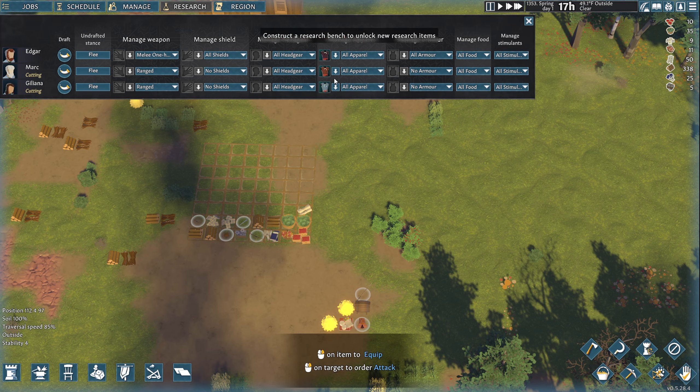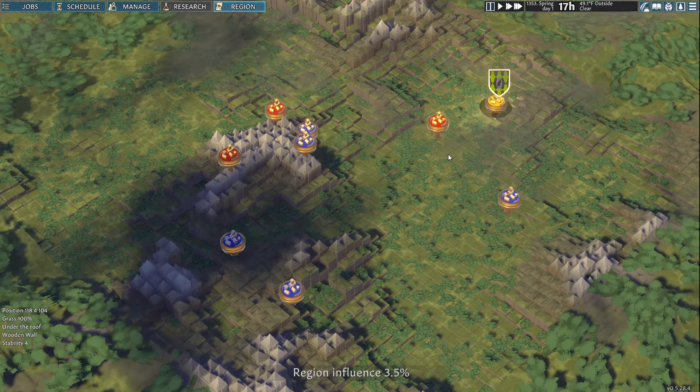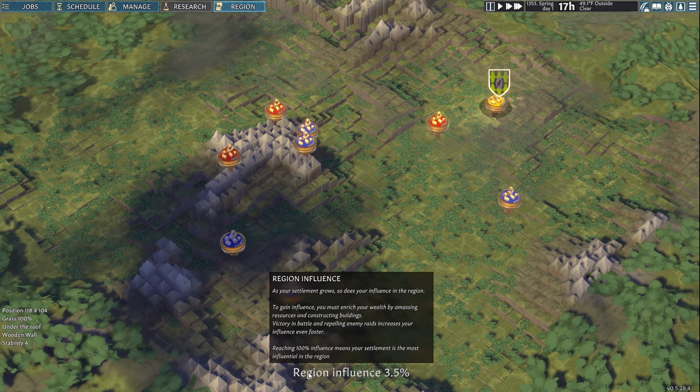Construct a research bench to unlock new research items — so we can't get into that menu until we build one. That might be a good thing to do. Then region — so is this the larger map? Our region influence is 3.5. As your settlement grows, so does your influence in the region. We're at 3.5 and only need to get to 100.